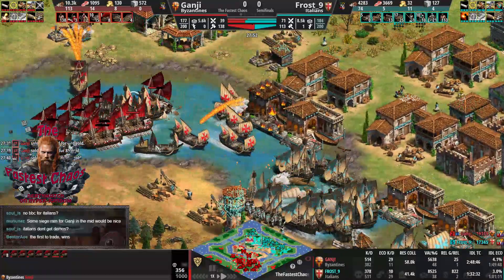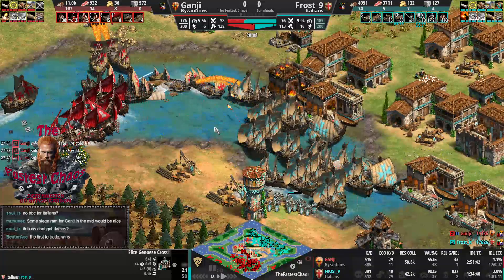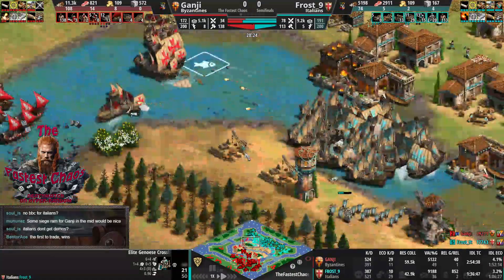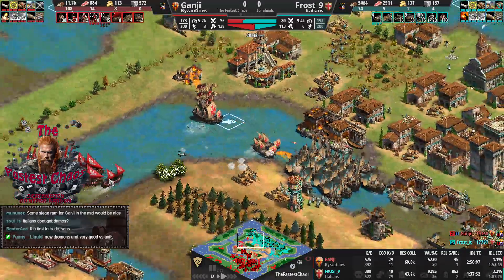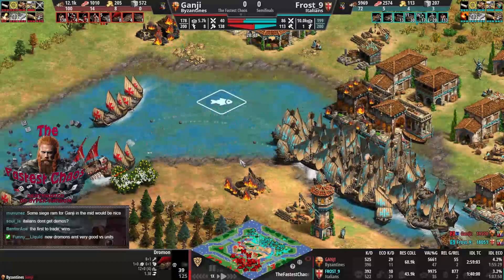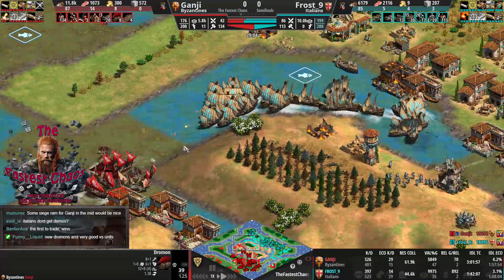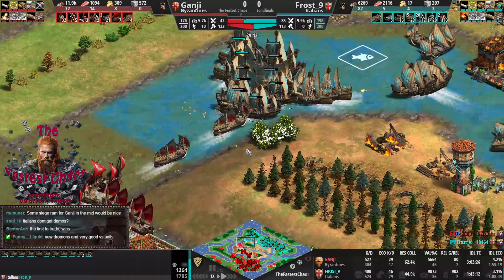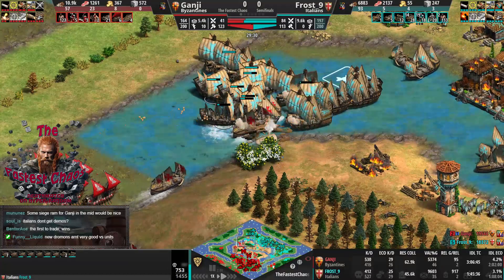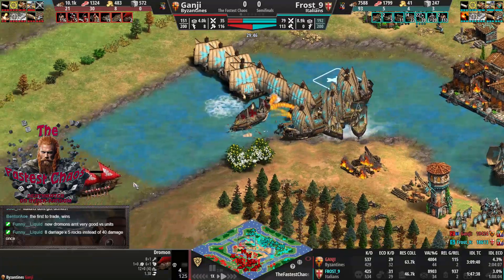Big dromon shots now at the top as well — Frost's fleet is melting to the dromons. Dromons look way more effective than regular ships. I'm not sure — maybe it's just dromons being good. They look way weaker than before the patch though. Those galleons would have all died before the patch. What was the change? I think they adjusted that they spread out wider instead of a single shot, and I think they do less damage as well.